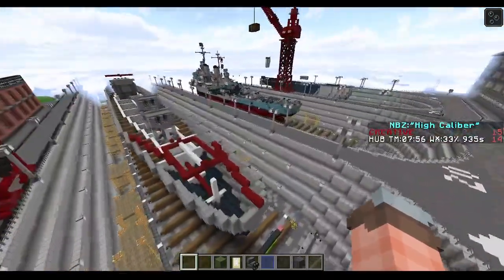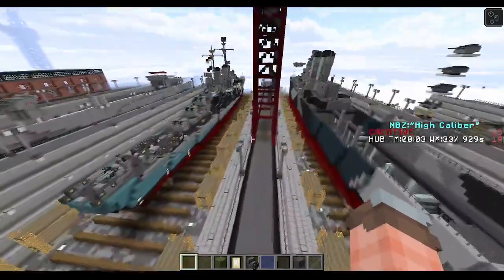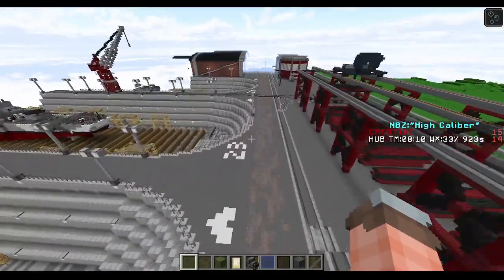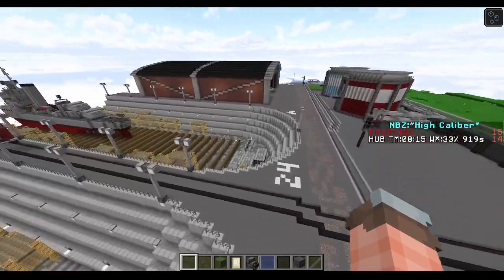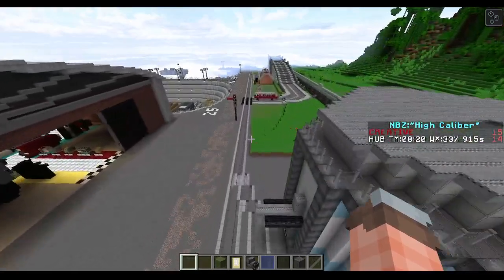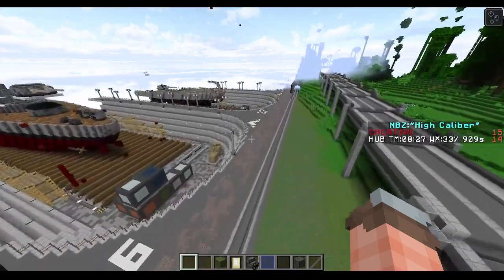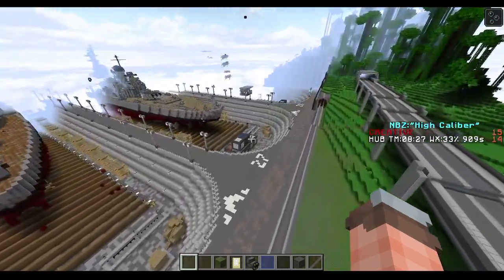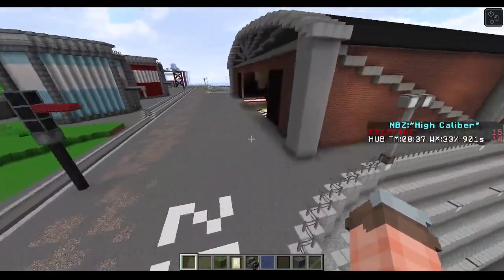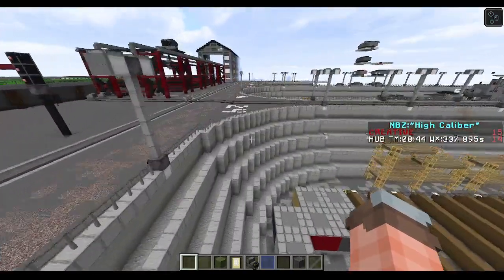Destroyers are number one, the easiest to run, and number two, they're fun - they don't need huge crew numbers to operate. I'll throw you into the basics. We're not doing shipbuilding today, I'll just show you how to load plots and maybe a little combat, like how to use a combat ship. We're gonna head over to cruiser plots. I will advise: do not build a cruiser first - that's just a bad idea.